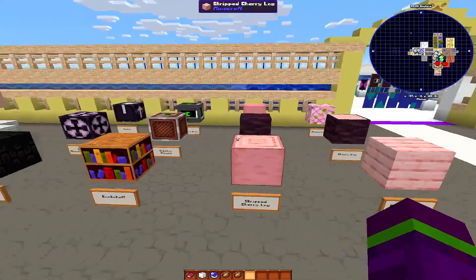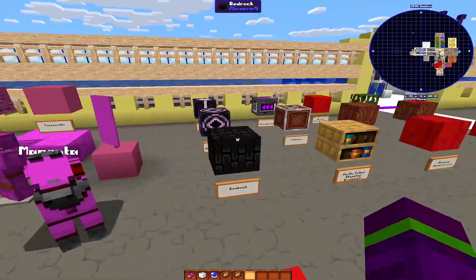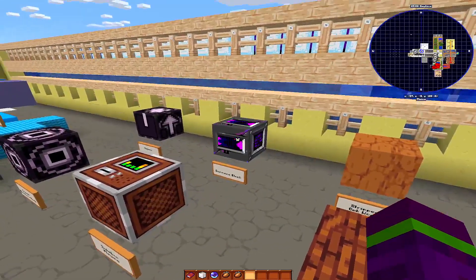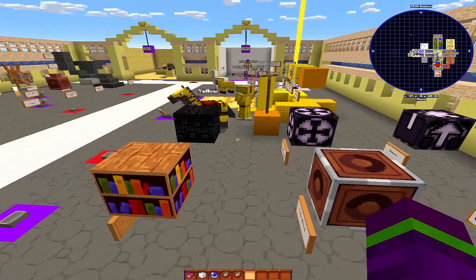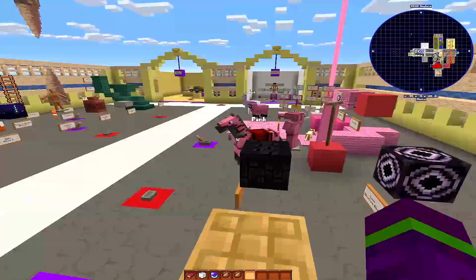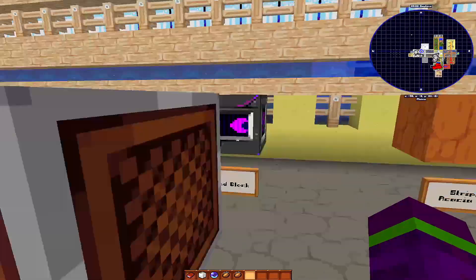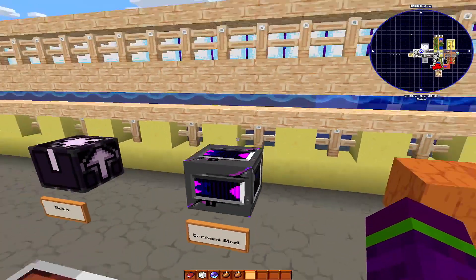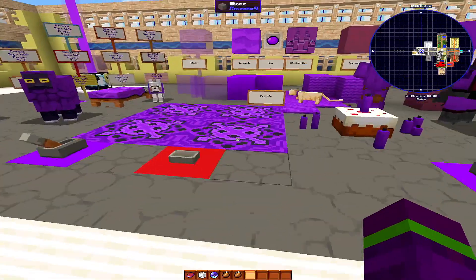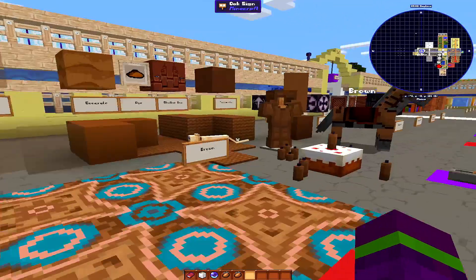We can see the animations in this texture pack. I tried to lower the volume down so it wouldn't be too loud. The animations on the note block and command blocks are pretty cool looking. You can see the animals are getting done.